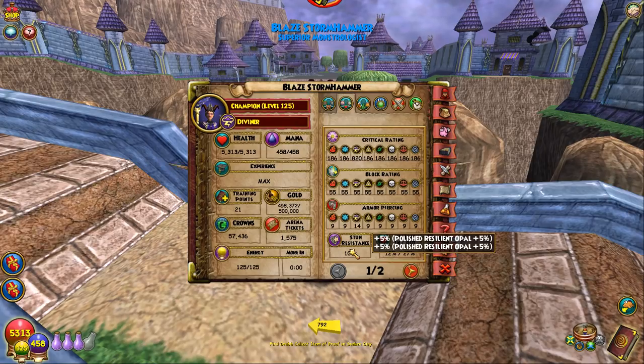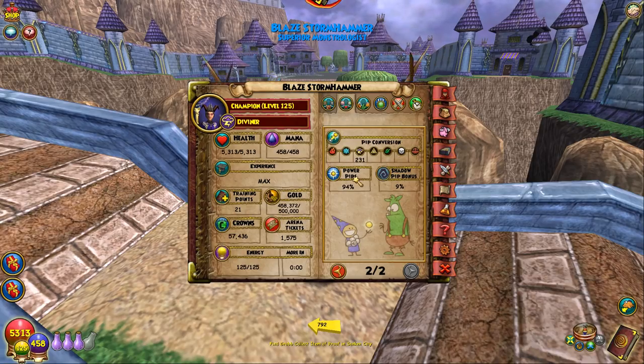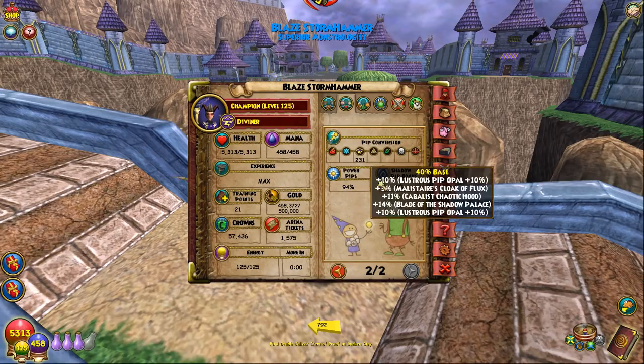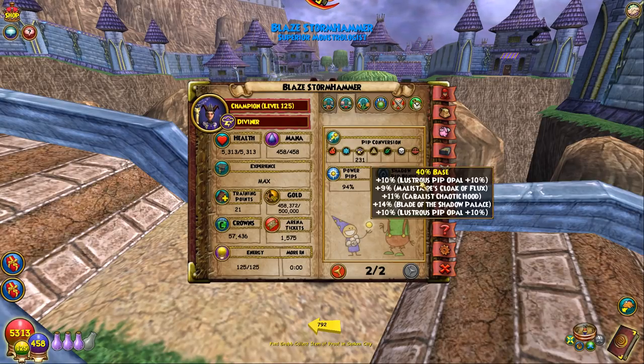14% armor piercing, some stun resist from jewels, and there's incoming and outgoing. A little bit of pip conversion from the Cabal Skier, which we'll look at. Here's the one where I don't like it — it's not 100% power pip. But I'm okay with it. 94% power pips, but 9% shadow pip — that's crazy. The pips are pretty good. 94% is still really good, but it's not 100% because my other critical set I have 100%. With this one, you have to sacrifice something to get 150 damage.